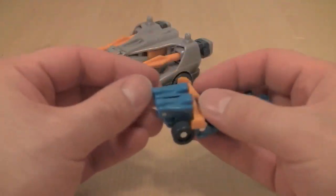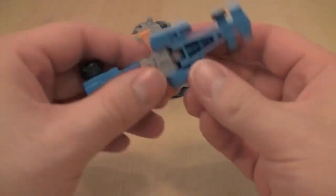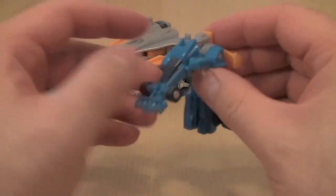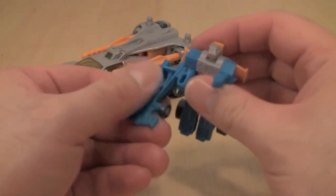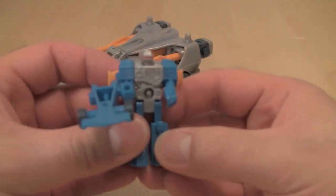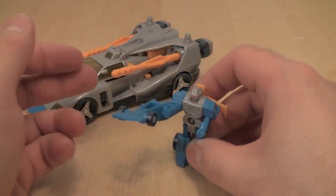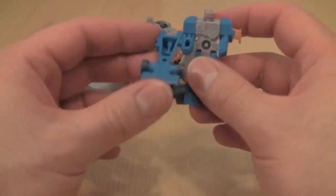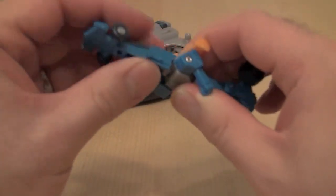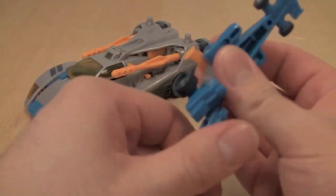Transformation for Incinerator is dead simple. Fold out the rear of the vehicle into the legs, take the drag strip part and fold it down, and then separate to form an oversized right arm and then a little left arm. He's got a cute little visor so he looks pretty cool, but he's a little bit disproportioned. We'll return Incinerator to vehicle mode so we can show you guys what he does with Blur.